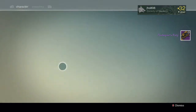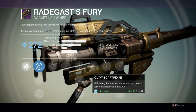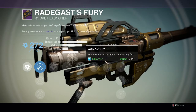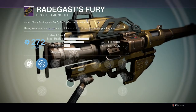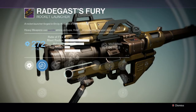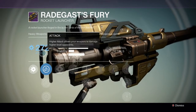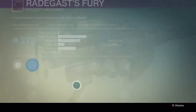Third roll. Oh my god, did we get it? Grenade and Horseshoes, Clown Cartridge — and it has Javelin too, wow. So we got exactly what we wanted and I'm going to keep it. That was pretty cool — three rolls — and it's arc so I can use it in Nightfalls as well. I'm going to keep this.